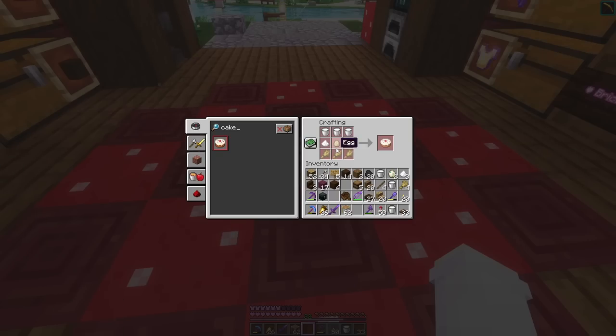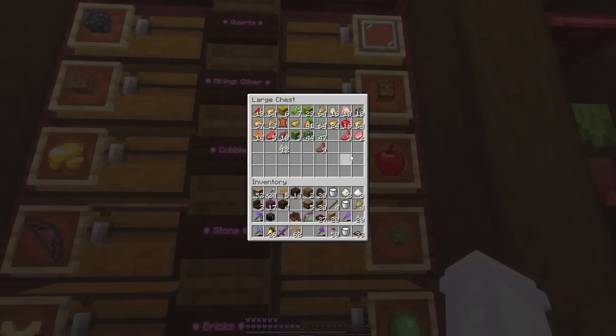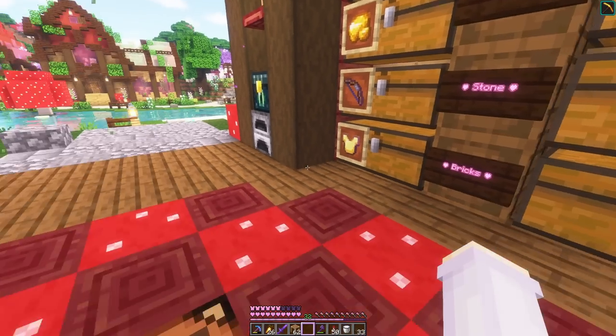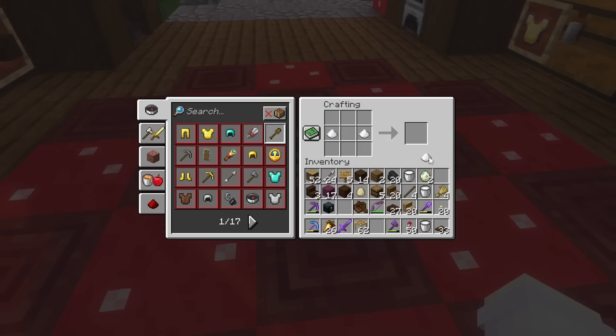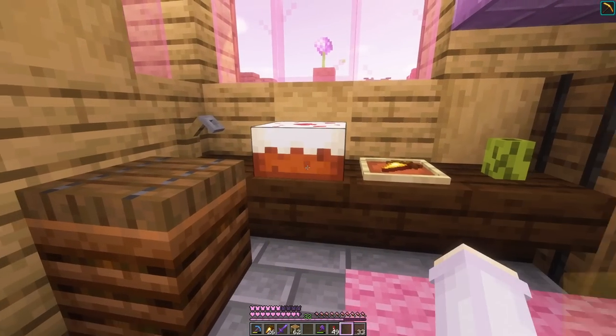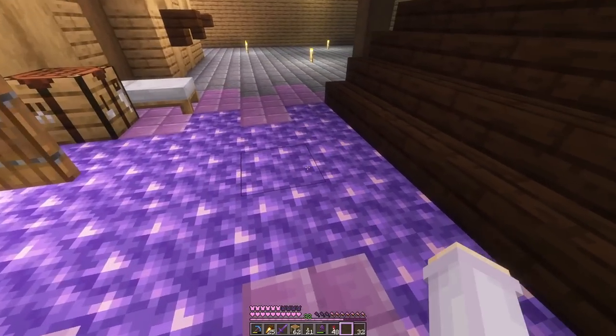Oh no we can't — we need an egg. We never even got chickens, did we? Oh wait, we're saved. Don't know where these came from and I'm not going to question it. So we go sugar, sugar, egg, wheat, wheat, wheat, and the milk. And this obviously goes in the kitchen. I think that's the kitchen and dining area done — and we made the floor more interesting over here.